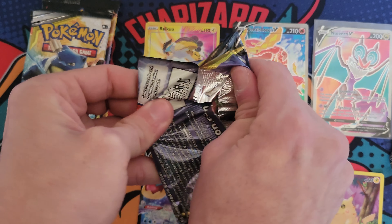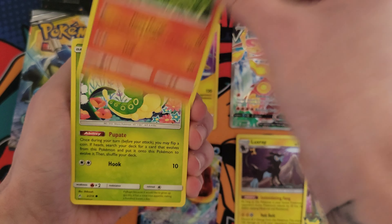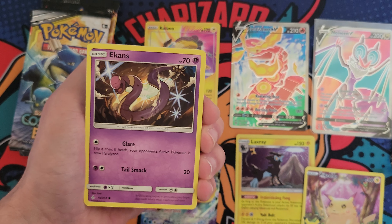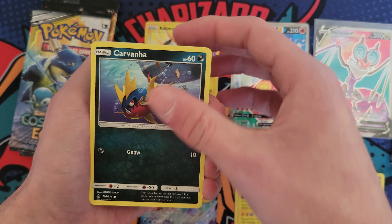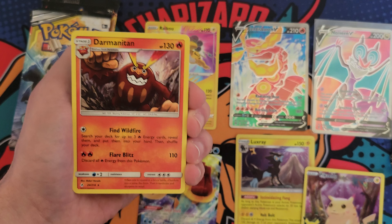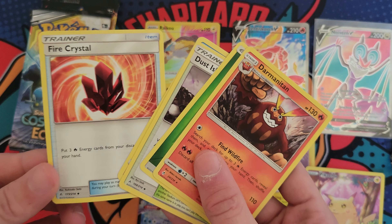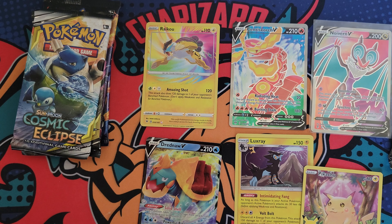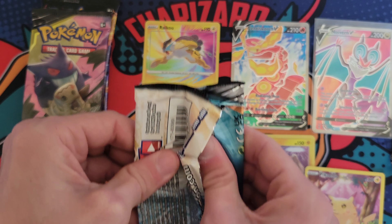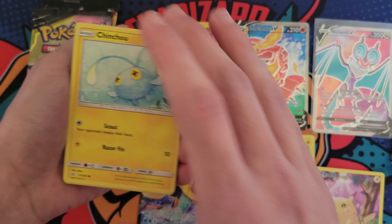All right, better than nothing, still looking for Umbreon, Charizard, you know, all those guys. Let's get back into the regular packs — we got Unbroken Bonds. I love this set, very very brutal in terms of pull rates, but when you do get a pull it is just that much sweeter. Darn man, it's a non-holo. I remember when Fire Crystal used to be a good trainer card — it was worth more than your normal bulk cards. The Welder trainer from that set too was worth a little bit.